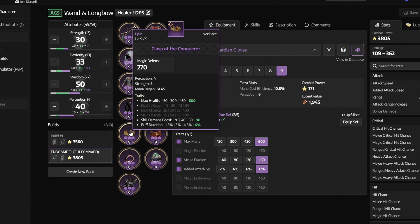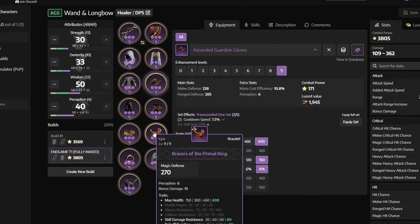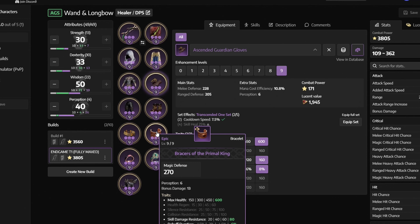Next up we have the clasp of the conqueror with max health, skill damage boost and buff duration — you can only get it by opening purple accessory chests. Next we have braces of the primal king with max health, skill damage resistance and buff duration. You can get it from the cave of destruction.